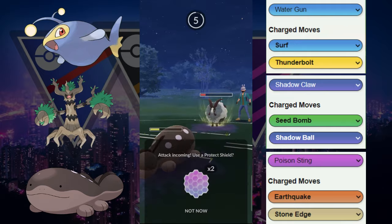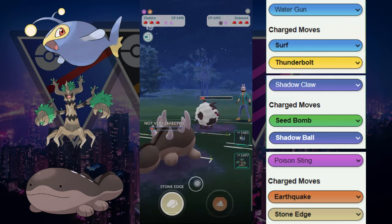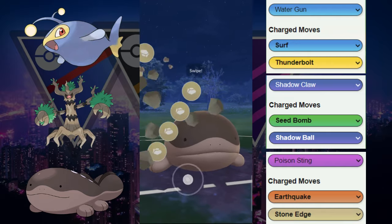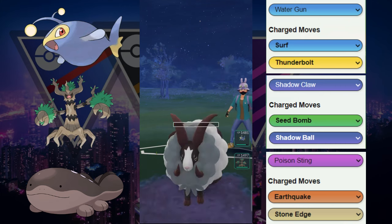They decided to let it go, deciding not to go down two shields. The next Body Slam goes through and takes us into low red. We're just going to throw this Stone Edge as soon as we have it — this is going to get a KO. Makes sense right there.